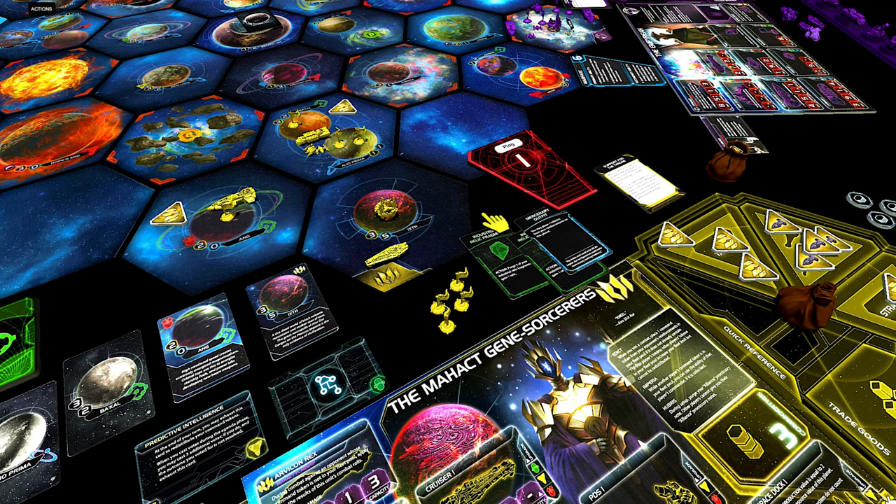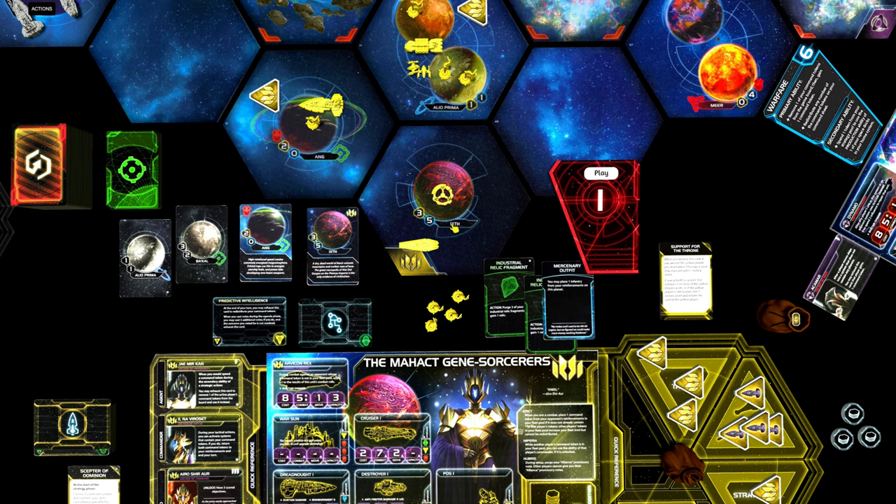If we had one more trade good or influence to spend, then using that and the five influence on our home system could be very tempting to buy an additional two command tokens when we play this card. But instead, I would opt into the secondary of warfare and use those three plus two resources to build more units in our home system. Having those extra two command tokens in round one won't do much for us.